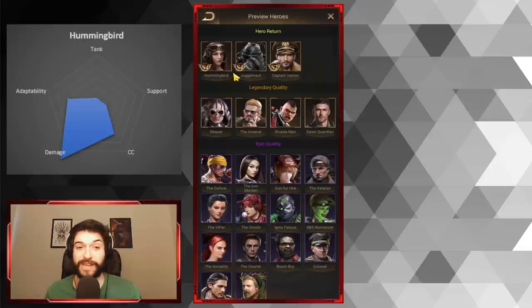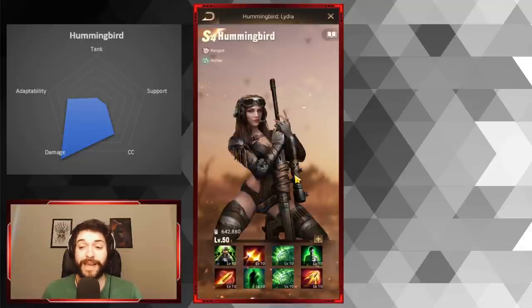Tickets are a commodity you'll pretty much always need. Right now you cannot guarantee a hero from Doomsday rewards or Doomsday coins — there's no Season X voucher yet. So let's move on from Hummingbird; she's a fantastic hero to get.